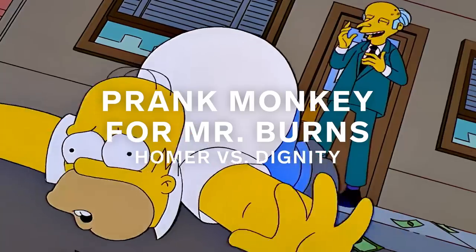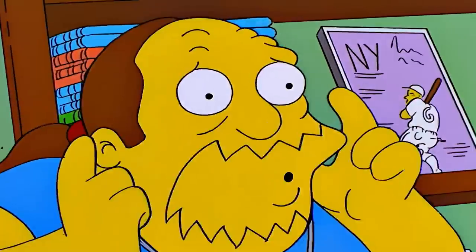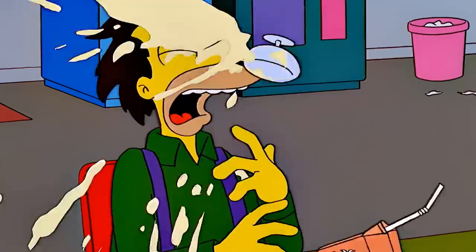Mr. Burns pays Homer to become his prank monkey — basically going around town humiliating himself or pulling pranks on other people, specifically just for Mr. Burns' amusement. And this is one of the first jobs we've seen that is a completely made-up job. We're in season 12 now — Homer needs to do something, so why not have him throw pudding in Lenny's eye?